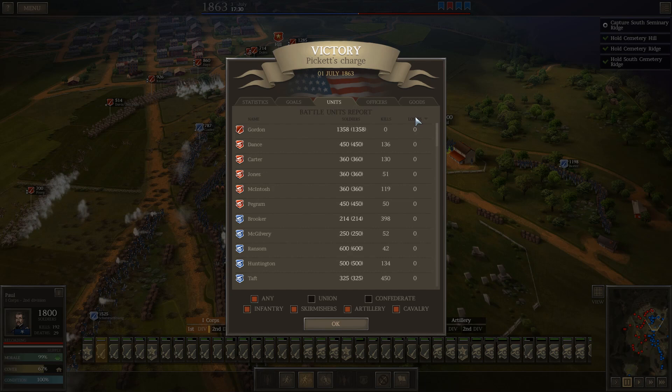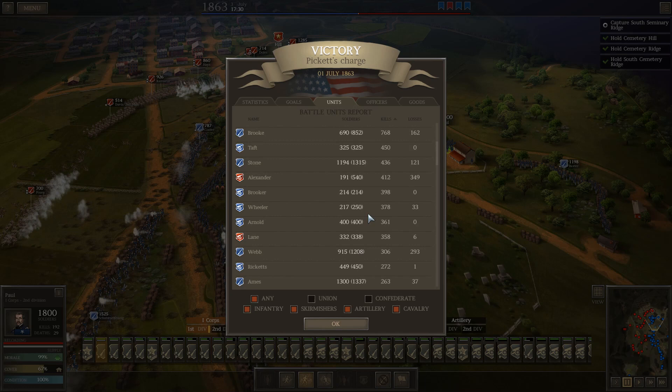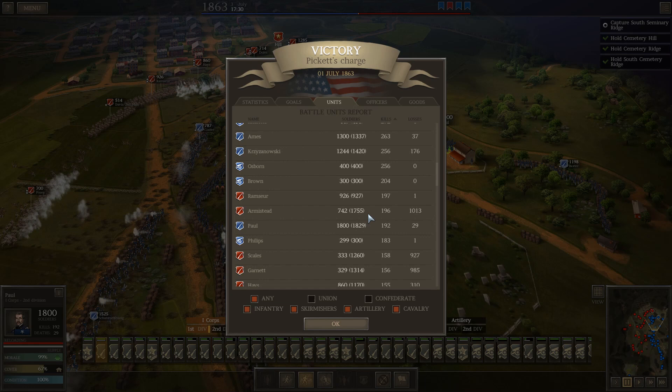In terms of losses, several units on both sides didn't lose anything, and Gordon's infantry brigade didn't even engage. The worst losses are all Confederate: Lane lost 1,188 men out of 1,557 — a staggering percentage. Pettigrew lost 1,074 out of 2,300. Armistead lost 1,013 out of 1,755 — he must have gotten chewed up very quickly. The top kill unit for the Confederates was Alexander's artillery with 412 kills, actually killing more than they lost, and Lane's battery with 358.